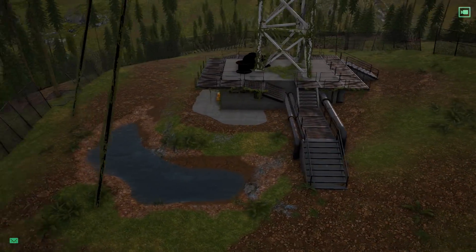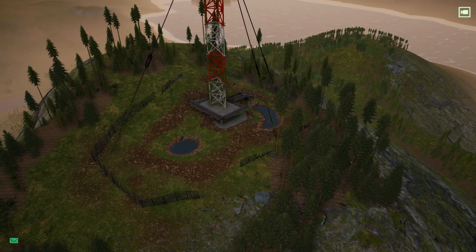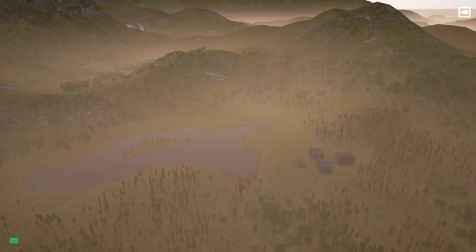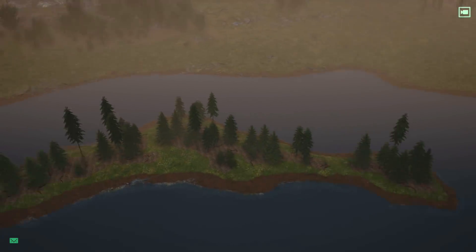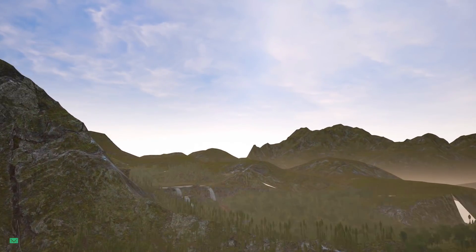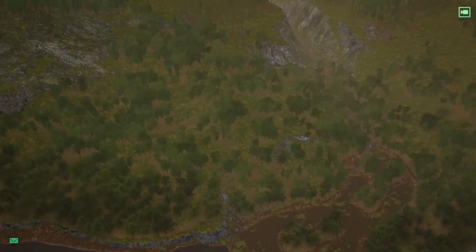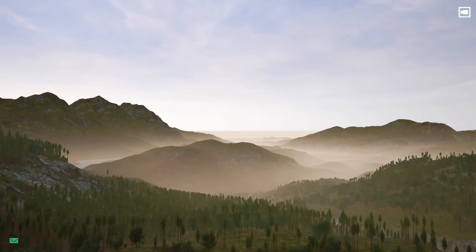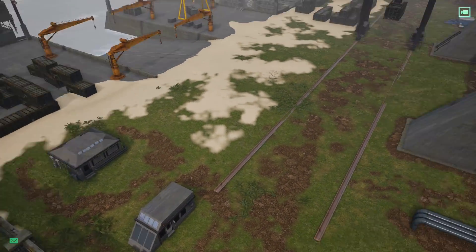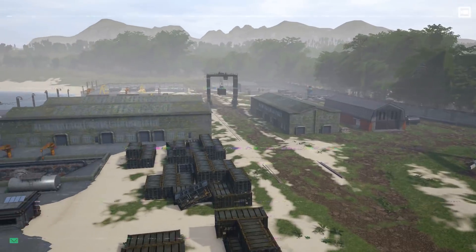Cool, I like this - this looks nice. What about the radio tower - have they changed that? Oh heck yeah, it has changed! They added natural ponds, took the water box away and added ponds. That's nice! And they added this little island here on the bigger pond - nice, nice, nice. That looks really cool.